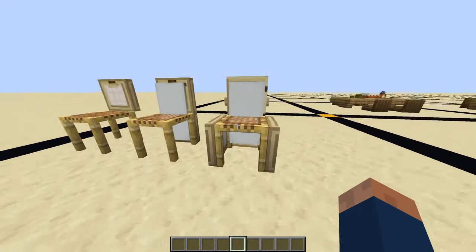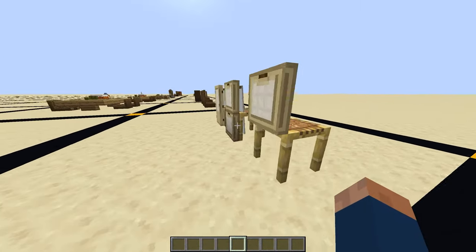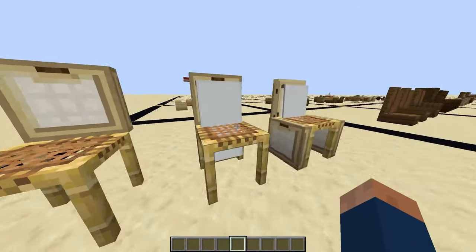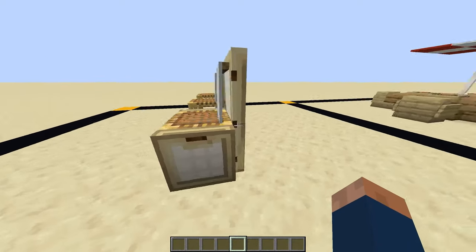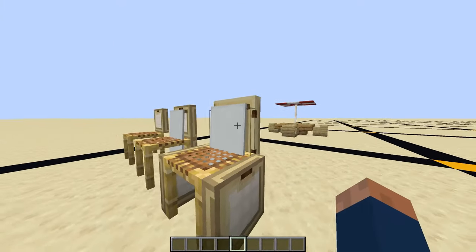Right here, we have three different chairs. I'm using scaffolding and birch. Here I have scaffolding and some birch. Here I used a banner and two pieces of birch trapdoors. Then here I surrounded it with birch trapdoors, doors, and ended with a banner.